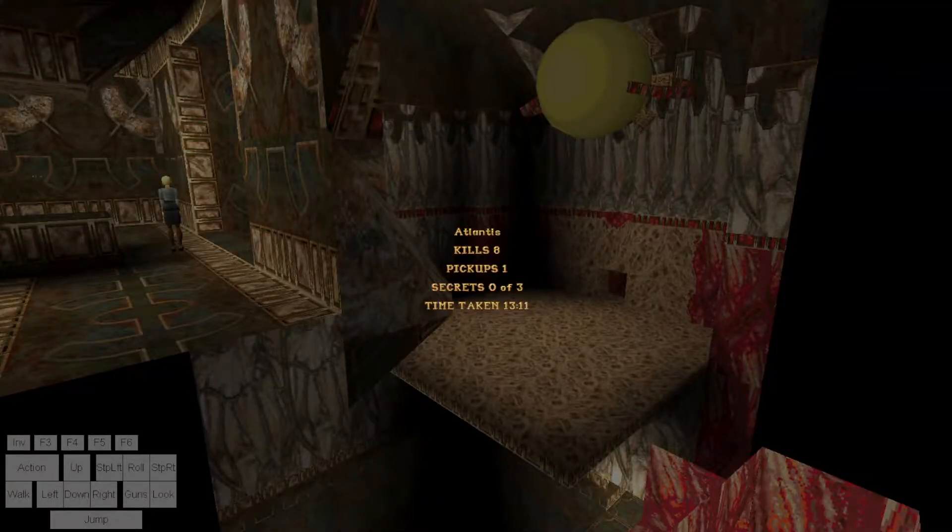Hello everyone and welcome to the final level of the Atlantis percent tutorial, glitchless. This is going to be the Great Pyramid level. We ended off right after the cutscene in Atlantis where we got to the stats screen, and the game is going to thrust us right into one of the final boss battles of the game against Torso.